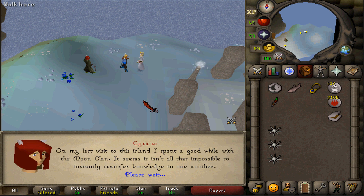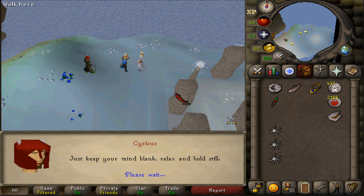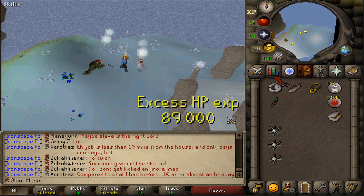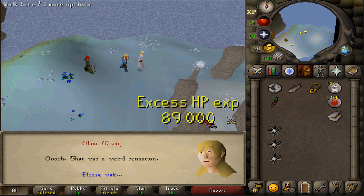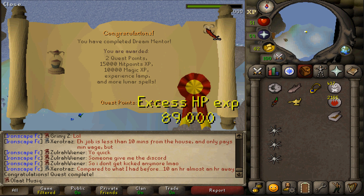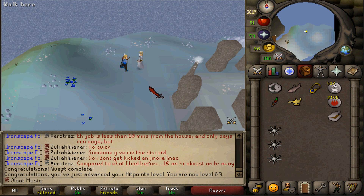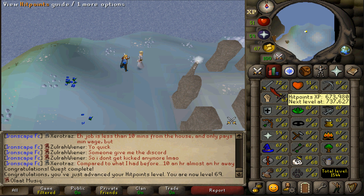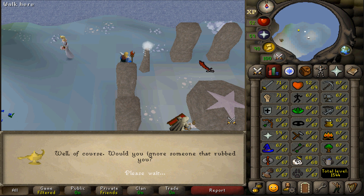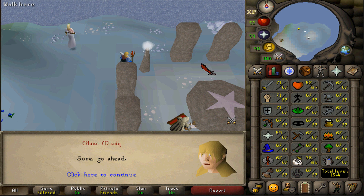That's one quest down that gives hit point experience — I think there's only one more to go. But since I don't like the Underground Pass and I don't really want to get elf Slayer tasks, I'm not planning on doing Mourning's End Part 1. There we go — 69 hit points. Account ruined. This will also be the last quest I wanted to complete during this scaling round.